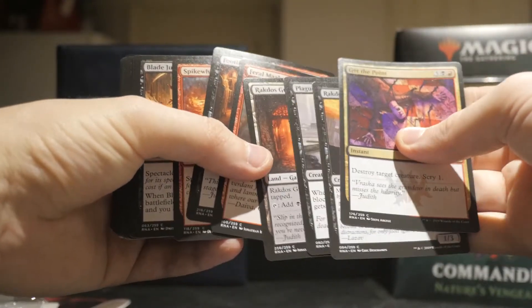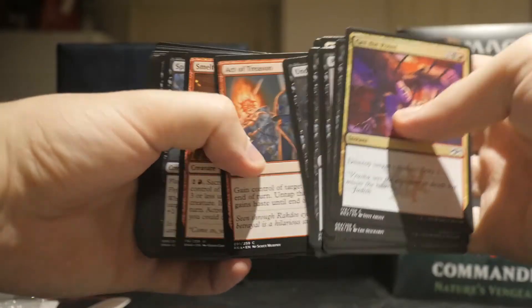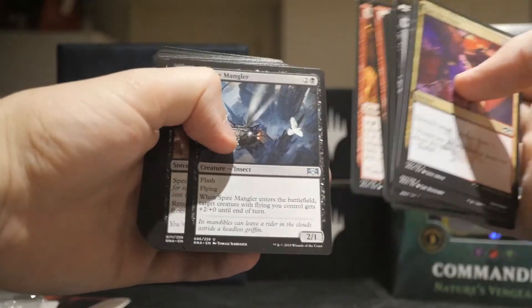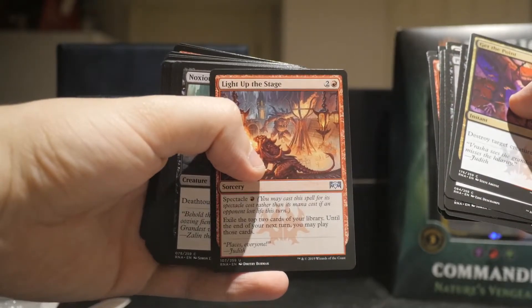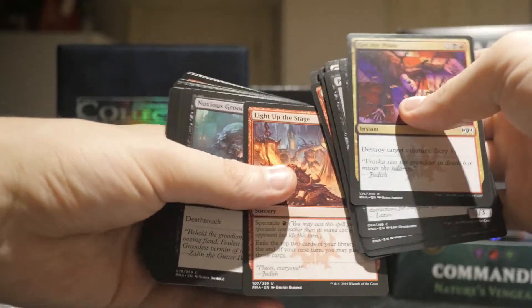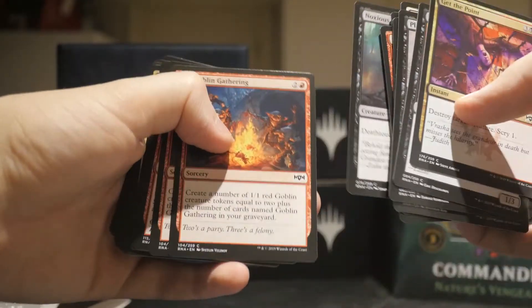We're looking for Skewer of the Critics and Light Up the Stage — those are the ones we want — and Cavalcade of Calamity. Those are the big commons and uncommons here. Light Up the Stage — first one! Nice. Beautiful. It's almost $4 now for that.